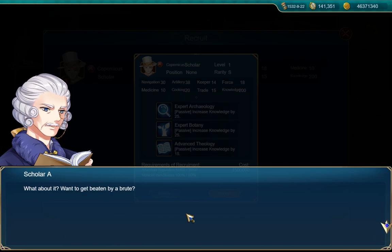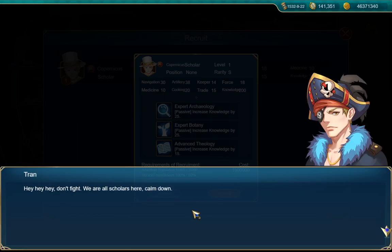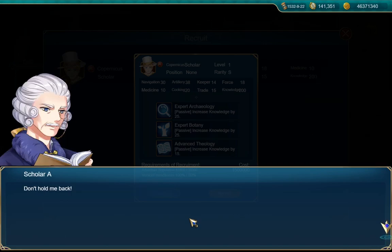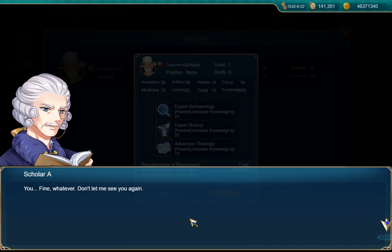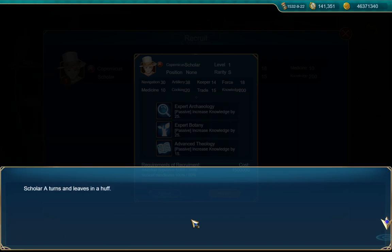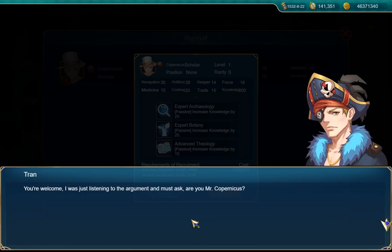That's a good line right there — a fight is about to break out, especially since it comes from a guy named as a scholar, that makes it more amusing. 'Hey hey hey, don't fight, we are all scholars here, calm down.' 'Don't hold me back — if you don't back off I will show you what a real brute is.' 'Fine, whatever, don't let me see you again.' Scholar A turns and leaves in a huff. 'I thank you.' 'You're welcome — I was just listening to the argument, and I must ask, are you Mr. Copernicus?'